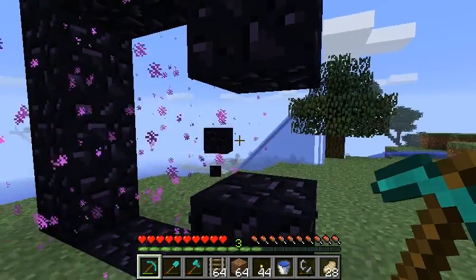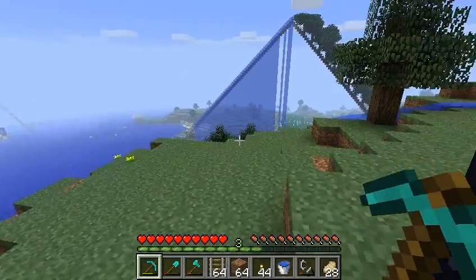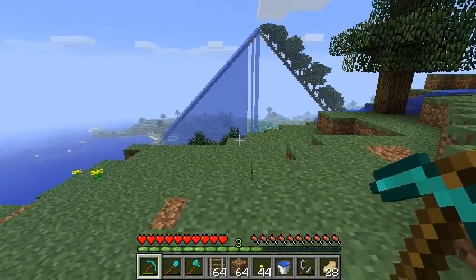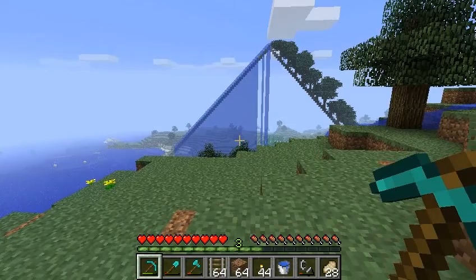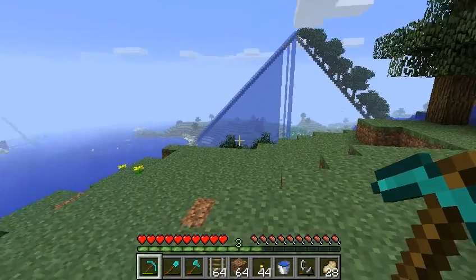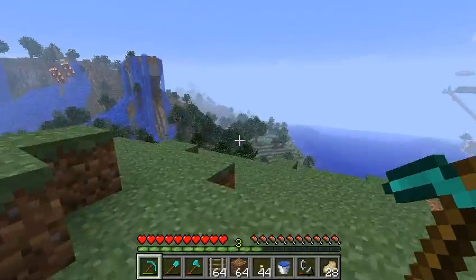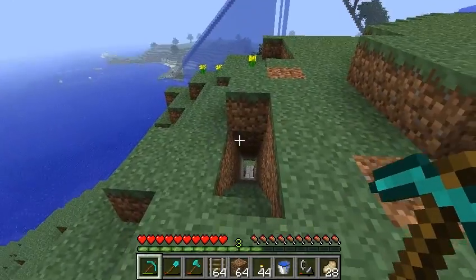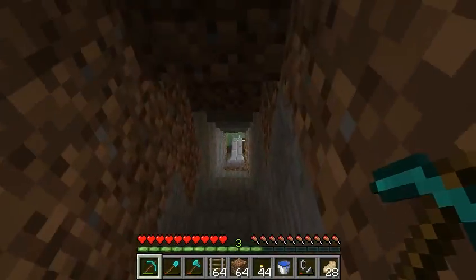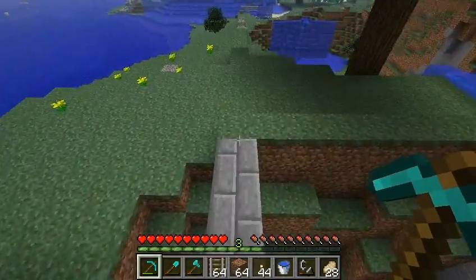So you pop it out by whacking at one spot. Then what you're going to want to do is walk about 140 blocks or so away from this portal and build a new portal there. That portal is going to pop back to the nether portal. You basically want to be greater than 128 blocks away, and 140 is safe.